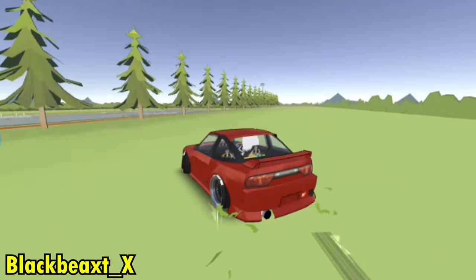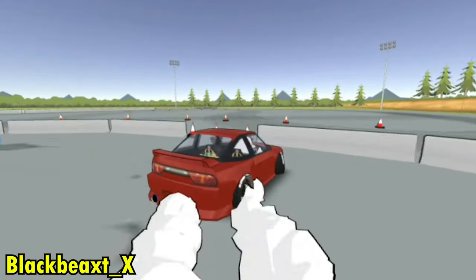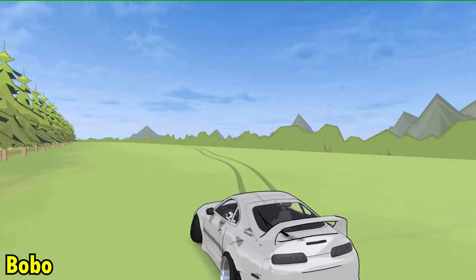Up next we got Black Beast next to the red 180SX, doing a very smooth drift between two walls. This is a very tiny spot.